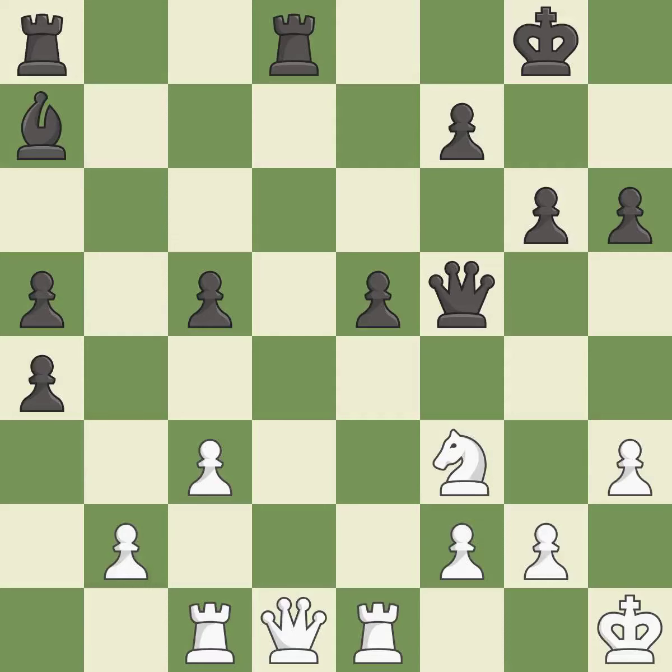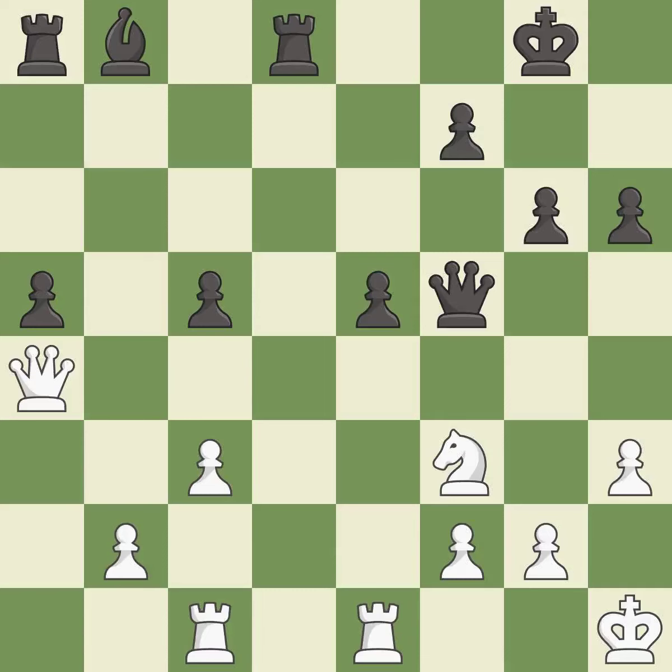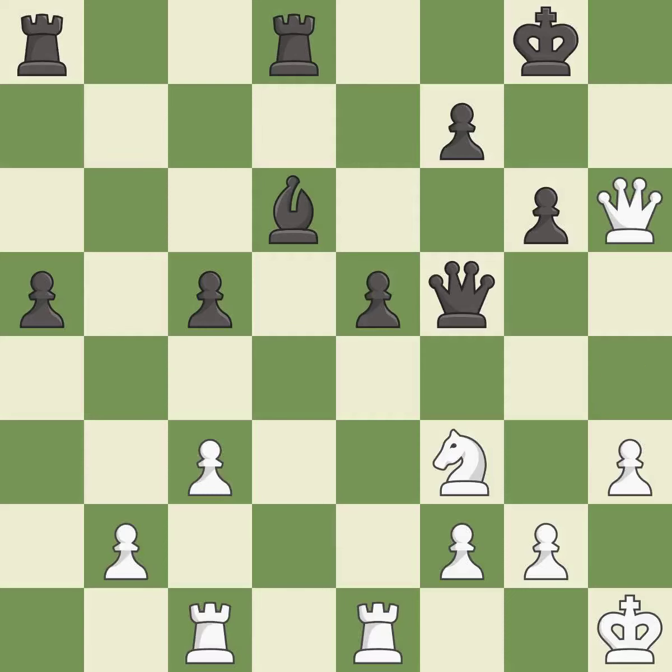This ignores an opportunity to threaten winning a pawn — it is a mistake. It is a mistake. The rooks can see each other now, allowing them to provide mutual defense. This is the only move that works — it is best. This protects an under-defended pawn that is under attack — it is best. This misses an opportunity to challenge the opposing rook for the open file — it is an inaccuracy. This ignores an opportunity to move a rook to safety — it is a mistake. Very precise, it is best. This ignores an opportunity to kick a knight — it is an inaccuracy. This move puts the queen on a safer square — it is best.